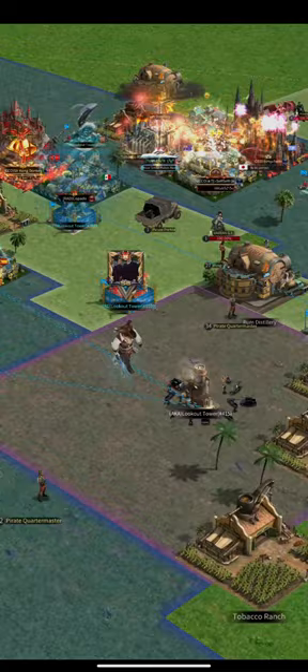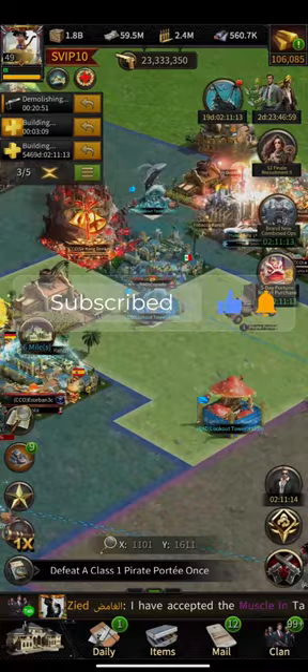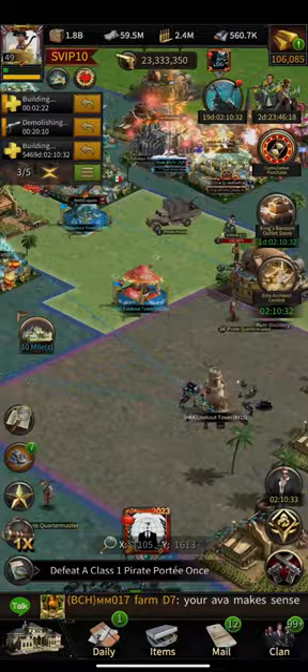Now that we understand the problem with the wrong defending renegade setup, let's talk about the right one. I'm talking only about purple renegades here — for golden renegades it's a completely different story, and I'll be making a separate video on that. I think every renegade has its counter renegades, and if you use them properly you can decrease a lot of enemy kills. For now, let's stick to the basics and the majority of players in the game.